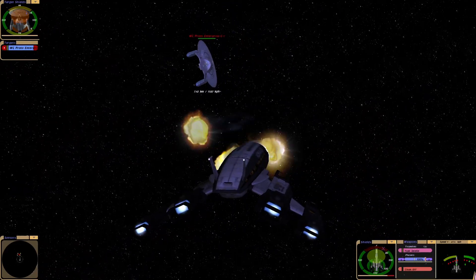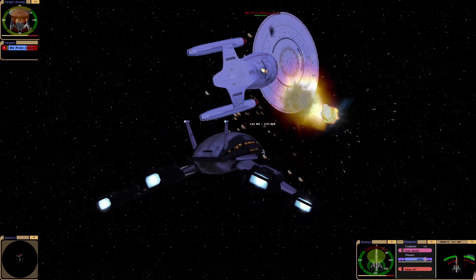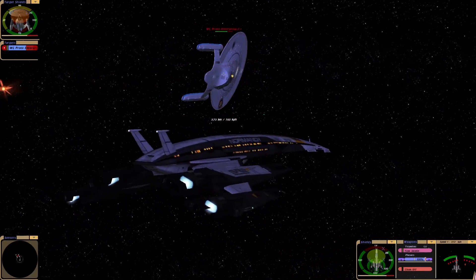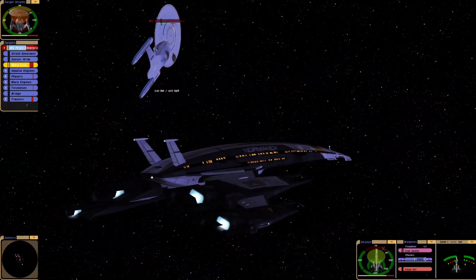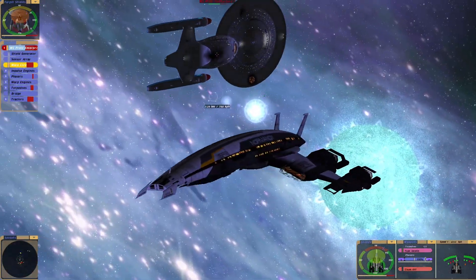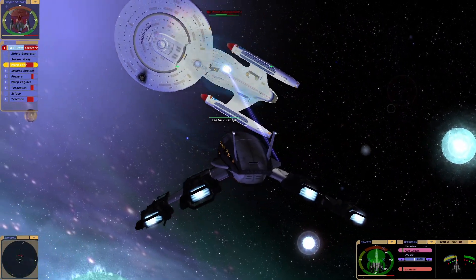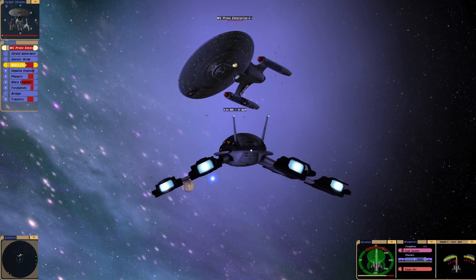I need to pick that up again. Whoa, the Ambassador's fighting back. So in terms of power, it's actually quite good. I thought the Ambassador would be a good one to try out on, as it's kind of like a mid-range ship. Oh, I like how we just dodged the phaser — that was cool. Nice-looking ship. Get the warp core.